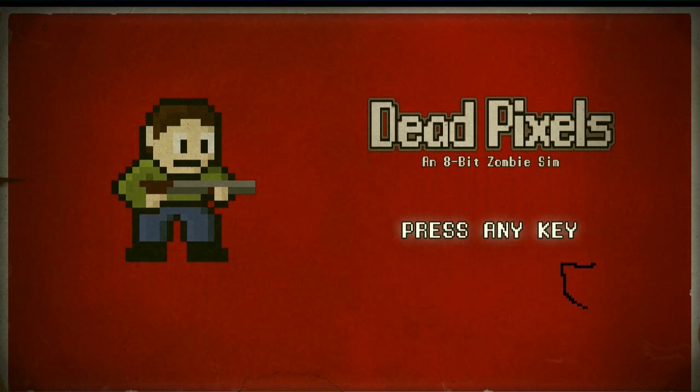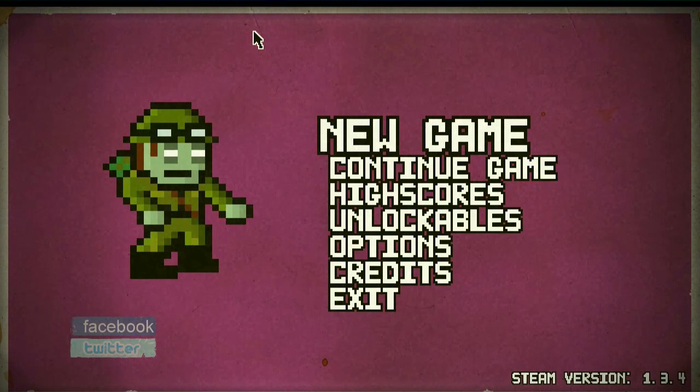This is Dead Pixels, and it's a little 8-bit zombie game. It pulls from a lot of the zombie genre — it pulls from Left 4 Dead 2, obviously. And it also pulls from a lot of zombie movies. You see a lot of odes to the Robert Rodriguez film that was part of Grindhouse, like El Rey's, and odes to Shaun of the Dead and other key zombie movies in the genre.